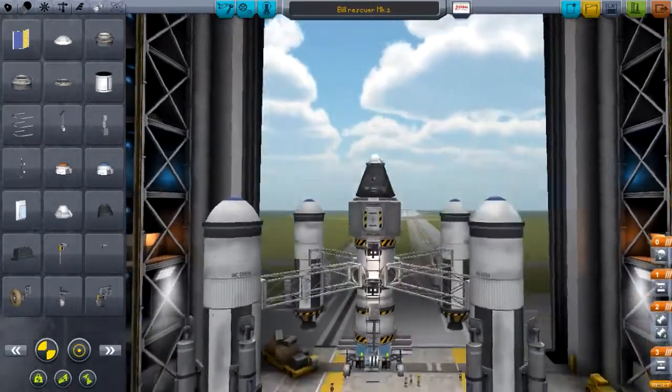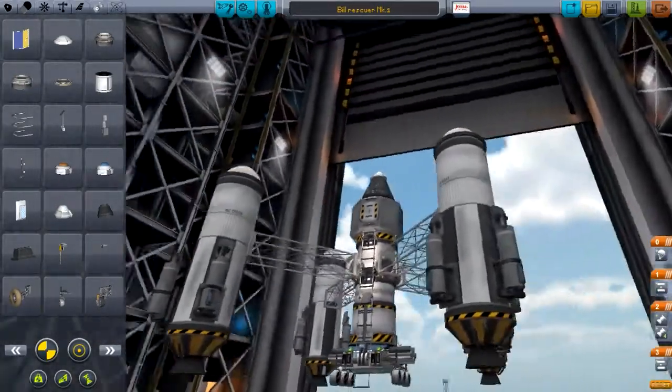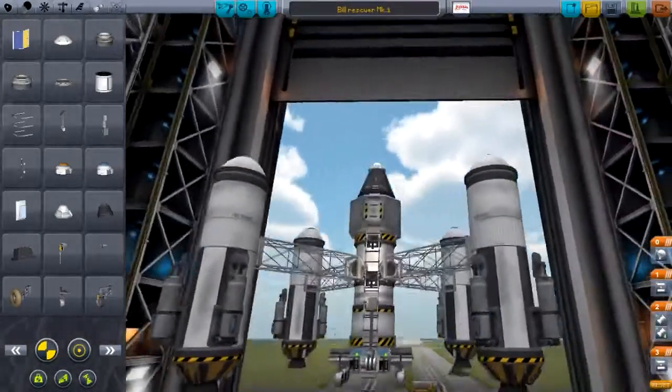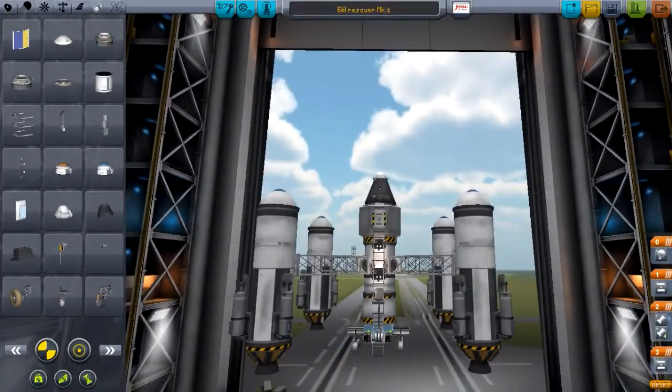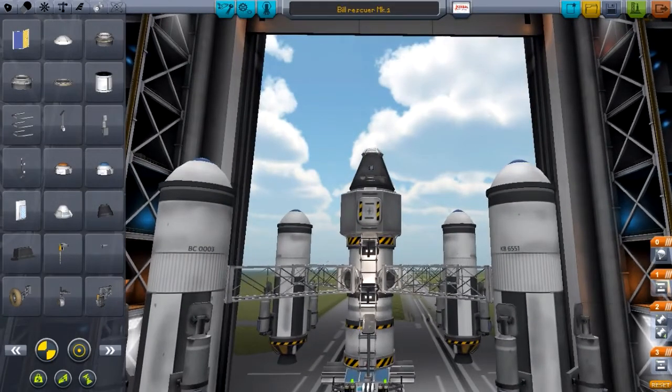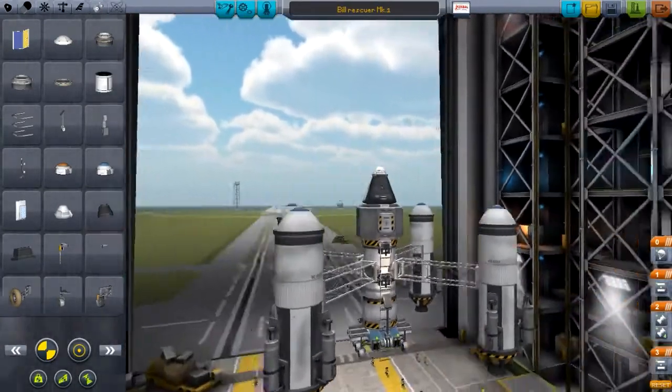So as a matter of fact, I think I'm going to trade one Kerbal for another here, and since neither are the faithful Jebediah, I think I'm willing to do such a trade. Now I have already launched an endeavor as I've said before, but the rover is just too darn slow and it has to recharge about every minute or so, even with the battery packs I put on it. So I have endeavored to build a brand new Bill Rescuer.